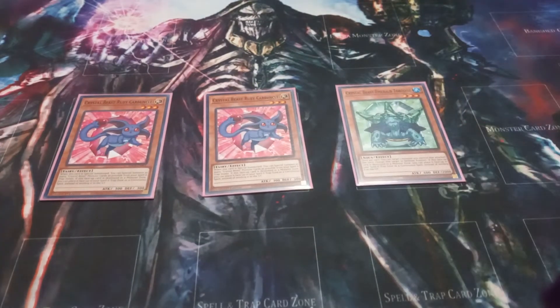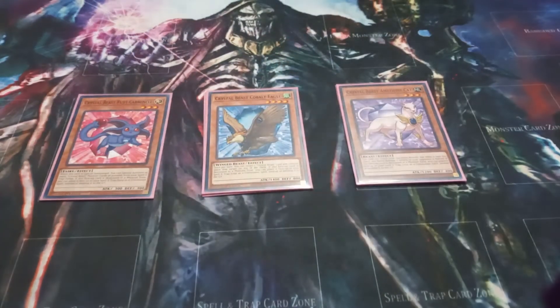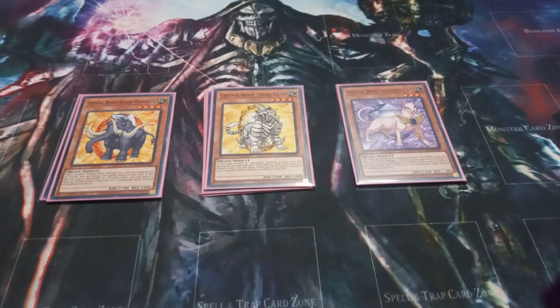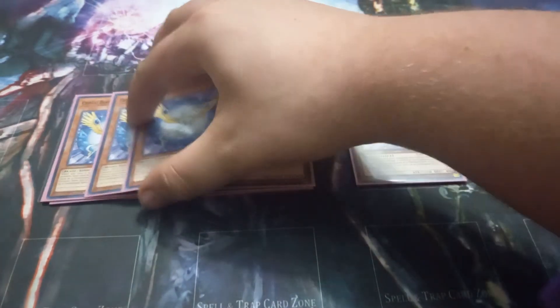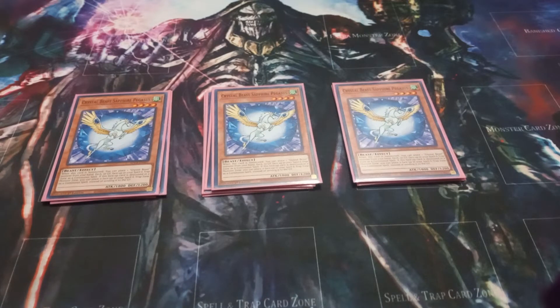I play one copy each of Emerald Tortoise, Amethyst Cat, Cobalt Eagle, Ember Mammoth, and Topaz Tiger. Honestly these are all played just for their names — they don't really do much outside of being names. Then, probably the best Crystal Beast, I play 3 copies of Crystal Beast Sapphire Pegasus. Pegasus has the effect that when it is summoned, you can take a Crystal Beast from your deck and place it face up in your spell and trap zone as a continuous spell.